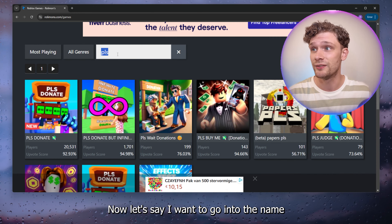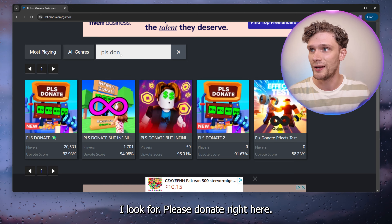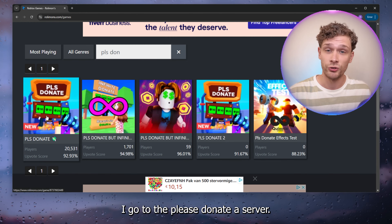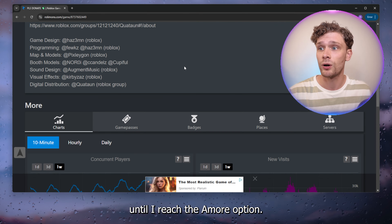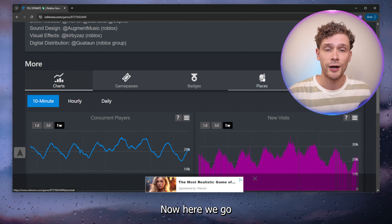Let's say I want to go into Please Donate — I look for Please Donate right here, I go to the Please Donate server. As you can see, I scroll down until I reach the 'more' option.